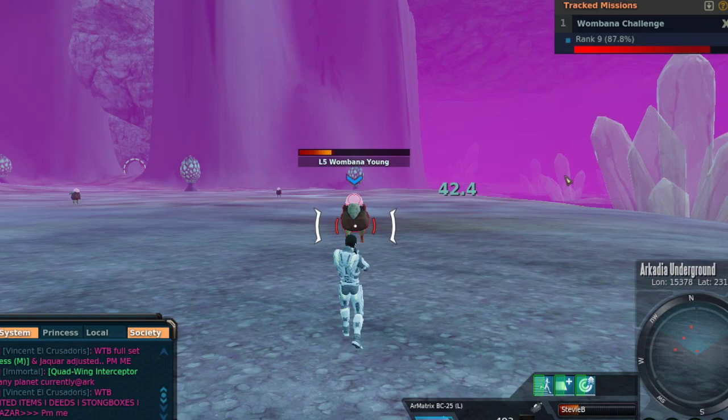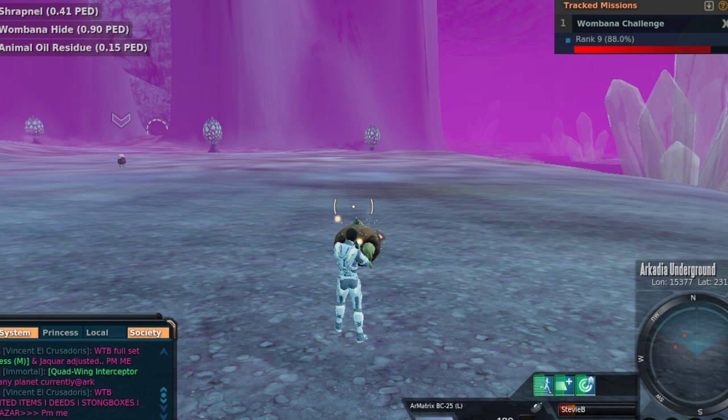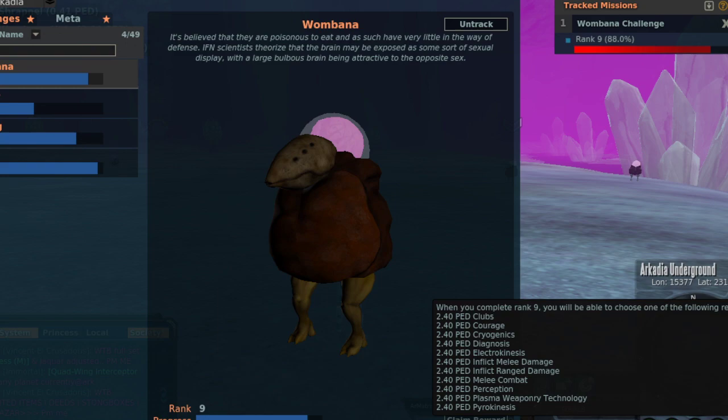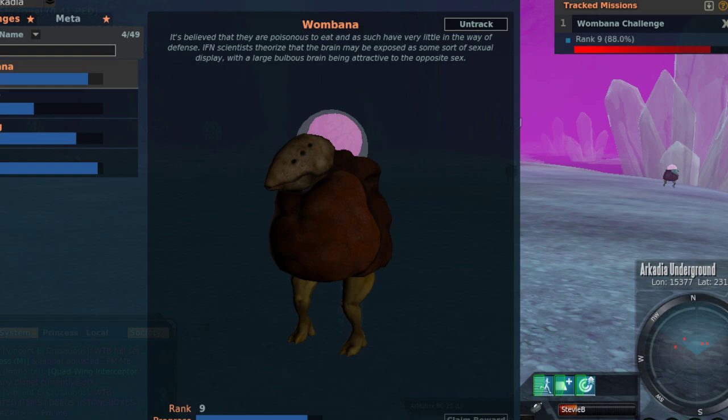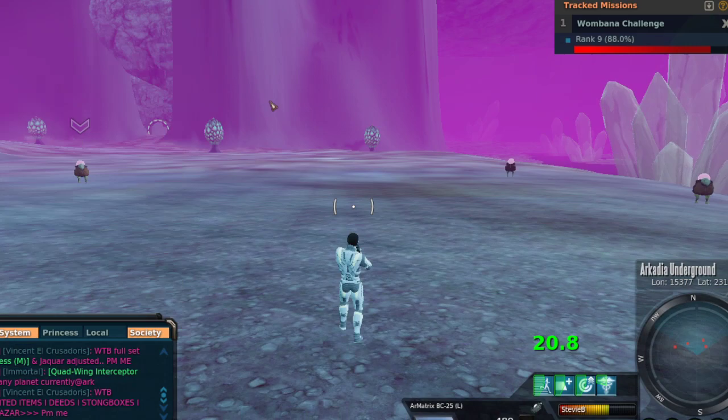One of the things I do like about the One Banana, though — especially for lower-level or non-depot players — is if you can grind these things out, the Codex rewards seem to be pretty freakishly good. I'm on rank 9 and the reward is going to be 2.4 ped. For comparison, the gold rush mob gives 3.28 ped for rank 14. From what I've seen, the One Banana rewards seem to be slightly better for some reason when it comes to Codex.